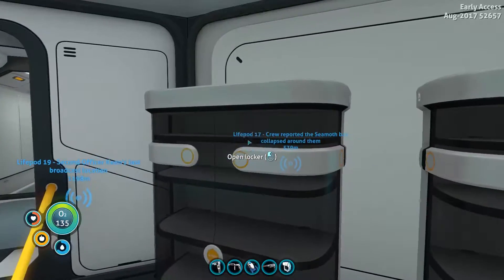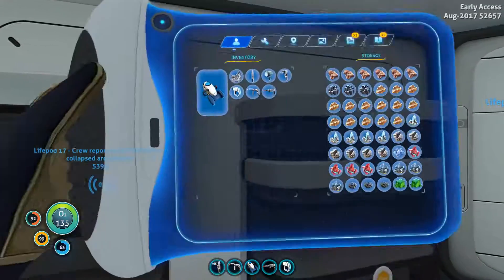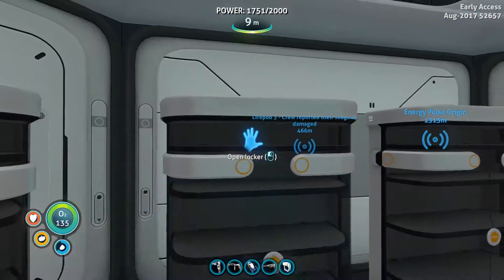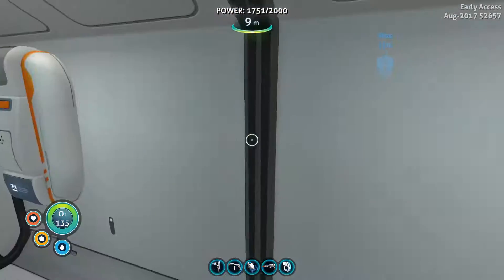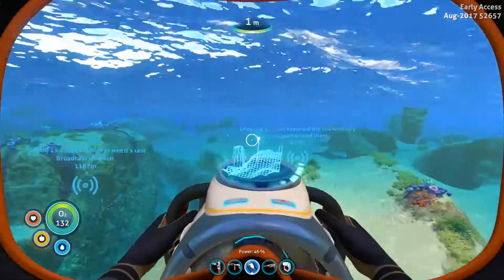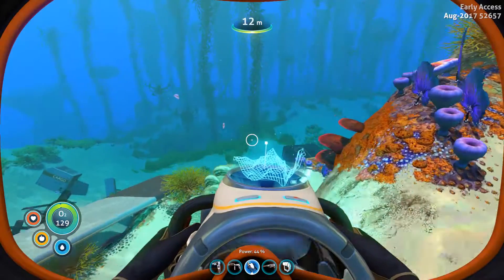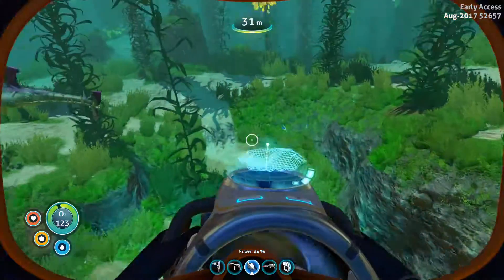I even went through and looked at video footage of the chest to try and replicate what was in them as much as I could. I tried to get it down to a T as much as physically possible. I did change where I put the fabricator though because I didn't like the spot it was in before. There's a creepvine forest on this side of the lifepod - yeah this is a lot closer, we'll go to this one. As long as we don't go too far we don't have to worry about reapers.